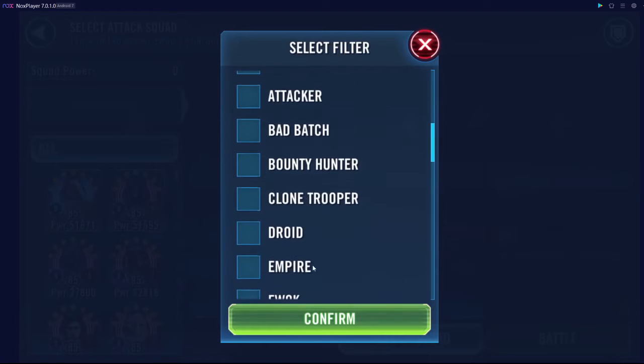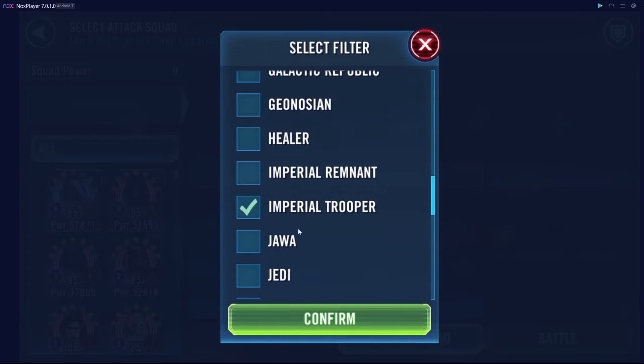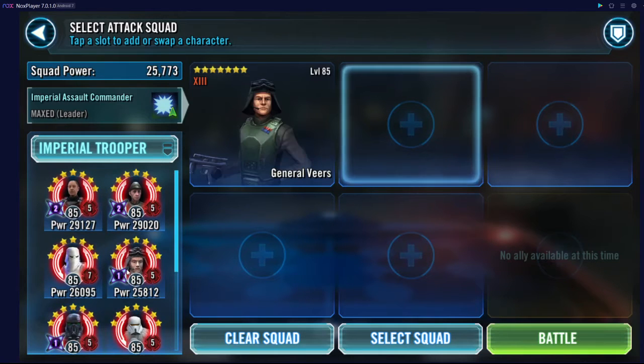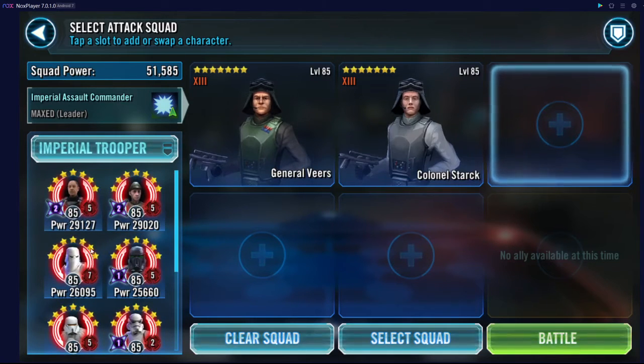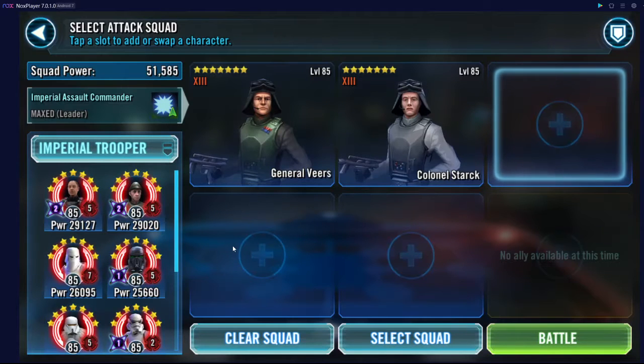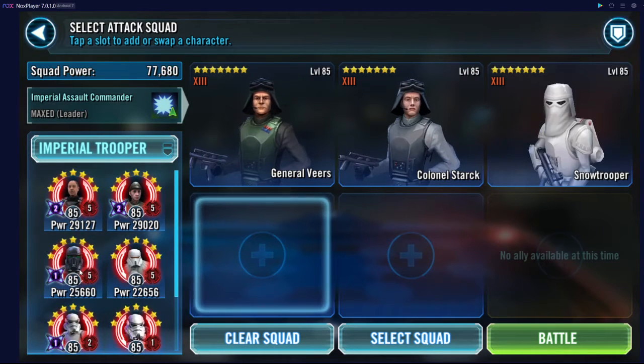We'll just take any old Imperial Trooper team here as long as they're reasonably geared, so we're going to do Veers, Stark. Actually, you don't even need PIET if your Stark is 11 faster. So we'll just check our Stark — my Stark is 11 faster. As long as your Stark or PIET is 11 faster than the Dengar, it's fine. Ideally no PIET if you can get away with it.